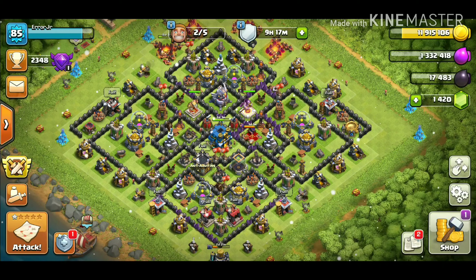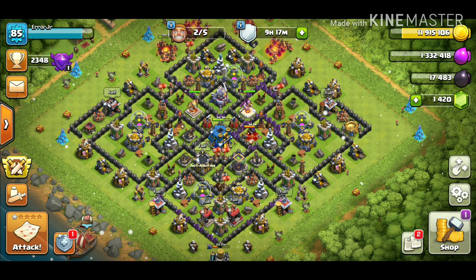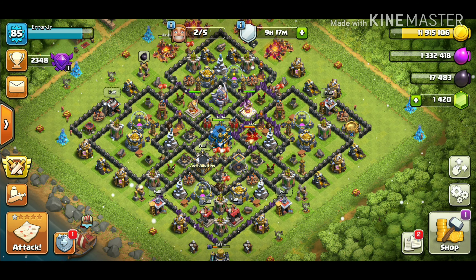Today we want to spend some of this gold — we have just under 12 million. We want to get in a couple raids. Our laboratory still has about three days left, our queen has about a day left, the Giga Tesla has two days, and an army camp has eight days left. Let's hop out and do a couple live attacks.